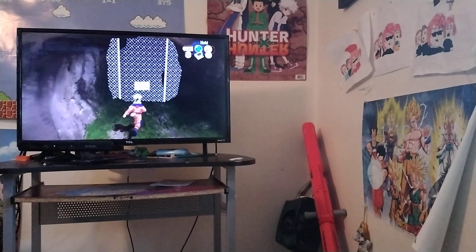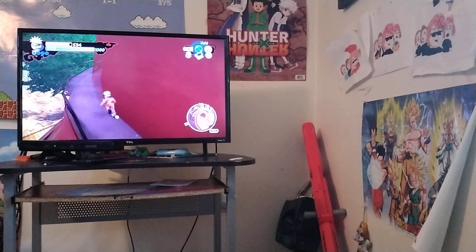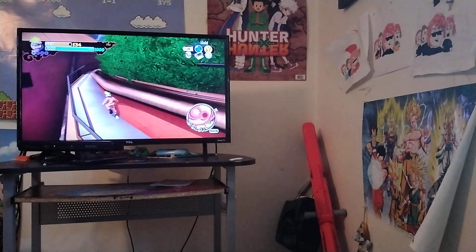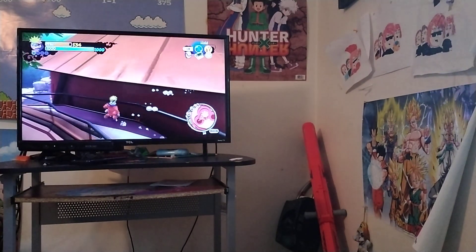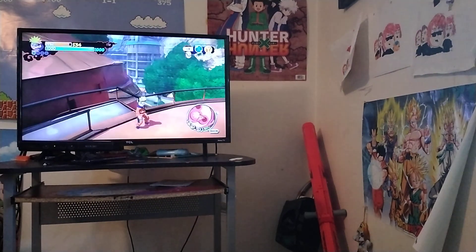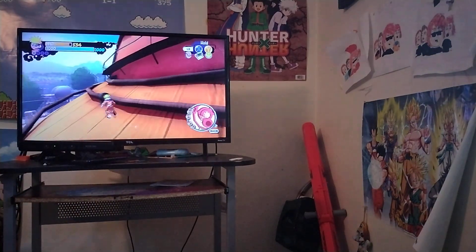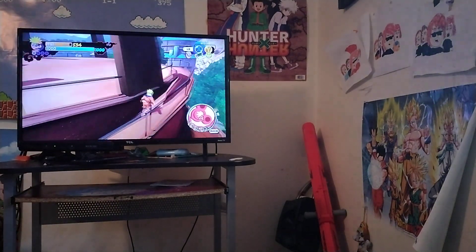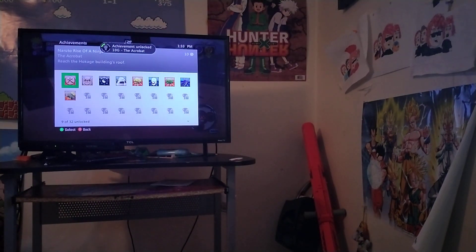If you see this gate right there, that means you're at the Hokage rooftop. When you go into the rooftop, you get this achievement called the Acrobat. If you get the Acrobat, that means you're on top of the Hokage rooftop. See — 10 points, 10 game score: the Acrobat, reach the Hokage building's roof.